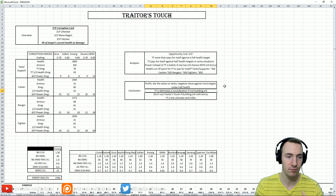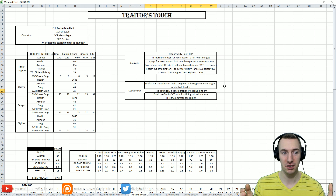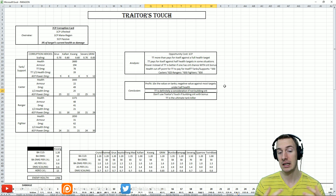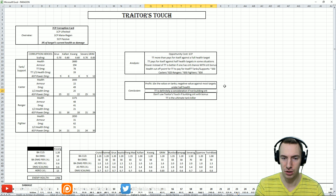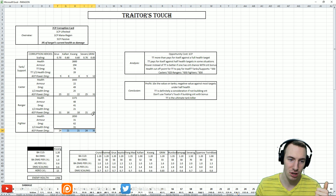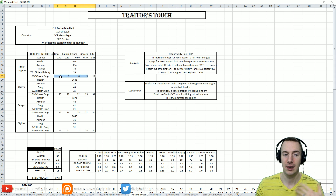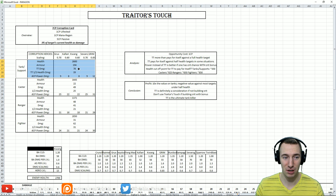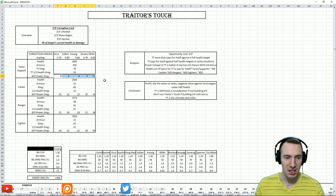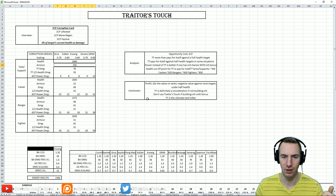If you wanted to play a strange, high-tanky sustained presence build on a corruption hero like Severog, Grex, or even Kwong, and be that tank killer without the CP for crit and crit bonus, Traitor's Touch is definitely a consideration. But don't use Traitor's Touch if you're building crit with crit bonus — regular damage can be two and a half times more when you crit. The only situation where Traitor's Touch is just amazing is against tanks and supports, and even fighters to some extent.